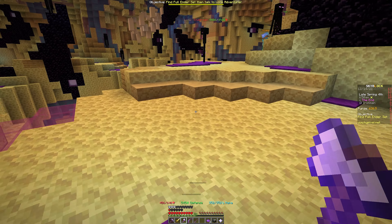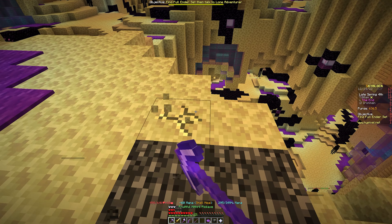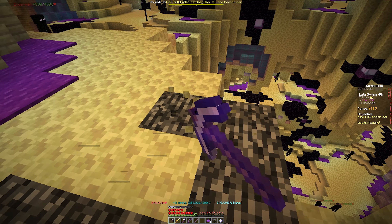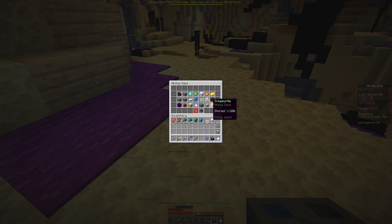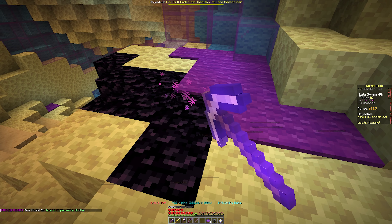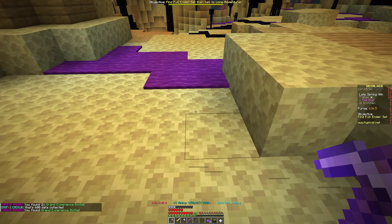Normally you just mine the regular end stone like this — let me heal up. Mining end stone already ranked us up pretty quick thanks to those enchanted blocks. I have mining sacks now from time spent in the Dwarven Caves. End stone goes right into the bag and I can stack 20,000 of it in there. So to summarize what's here: end stone, ender nodes, endermites, and endermen.